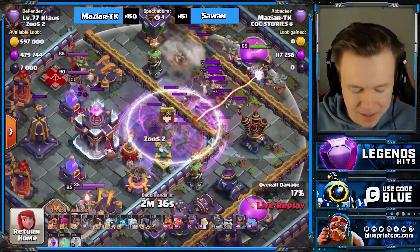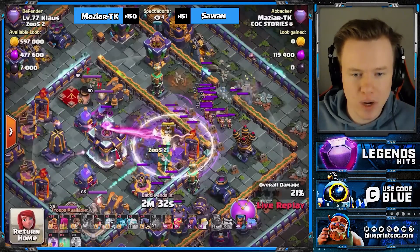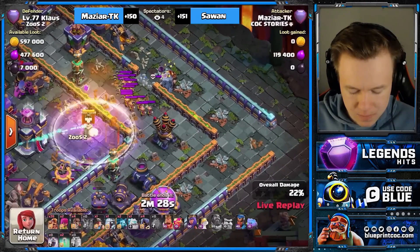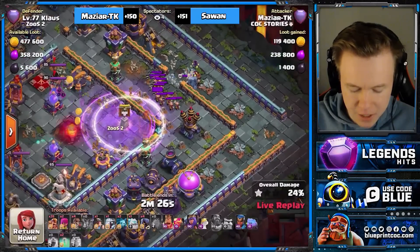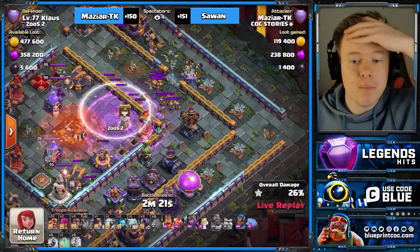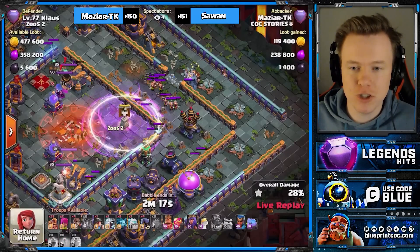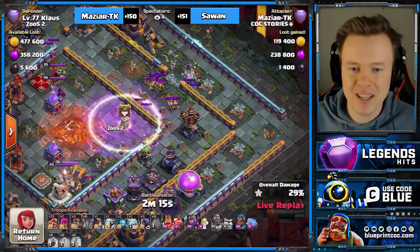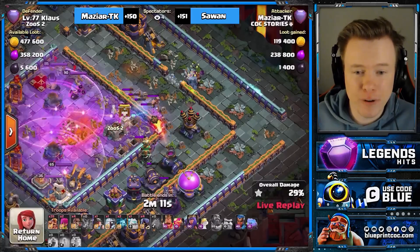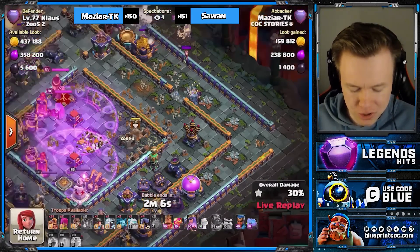Whatever's going on here is madness. It looks like there's 50 archers and this is a problem — he needs to pull this away. TK, you really need to pull those archers away. These archers are originally put in these CCs to stop E-drag attacks and to be really annoying for queen charge. But that was horrible to deal with for the super archers.